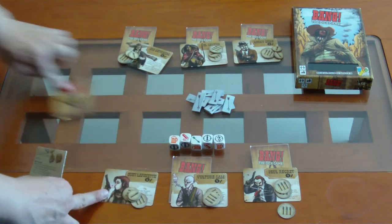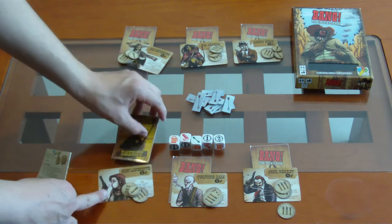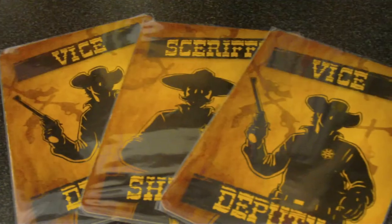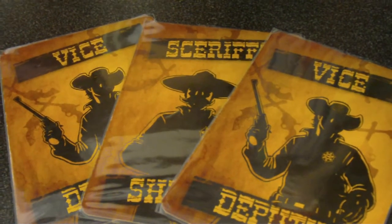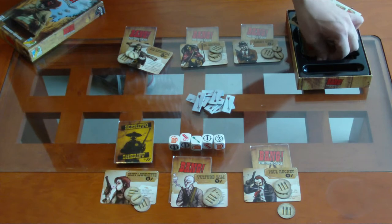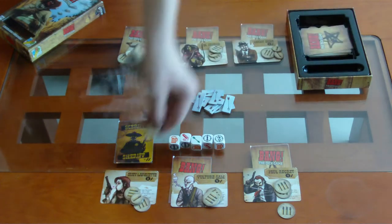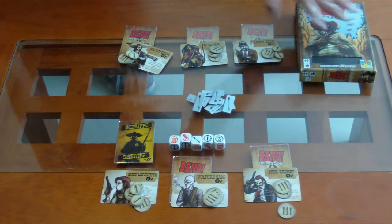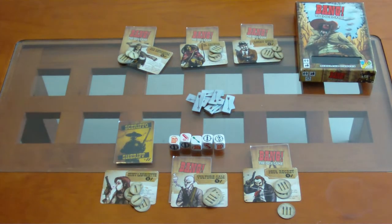El equipo del sheriff — esta persona tiene dos vidas más. El equipo del sheriff gana si matan a todos los renegados y a todos los outlaws. En este caso solamente hay un outlaw y un renegado, porque está dispuesto para seis jugadores.